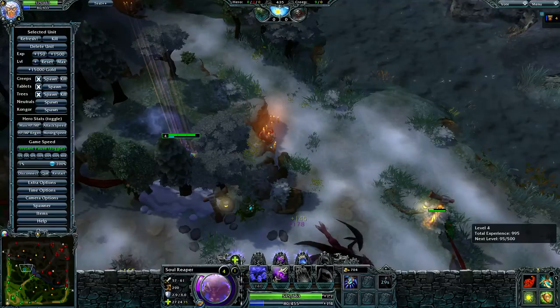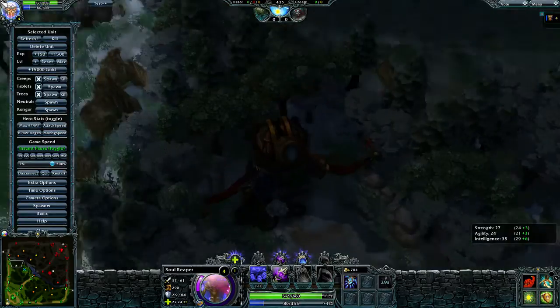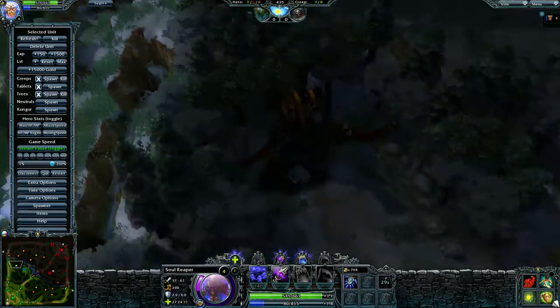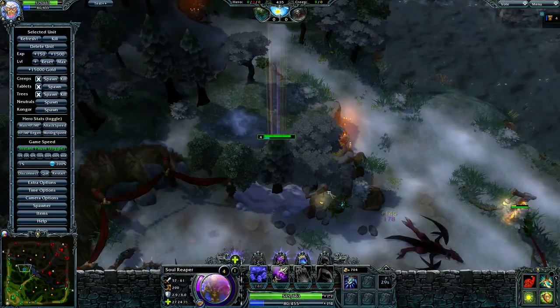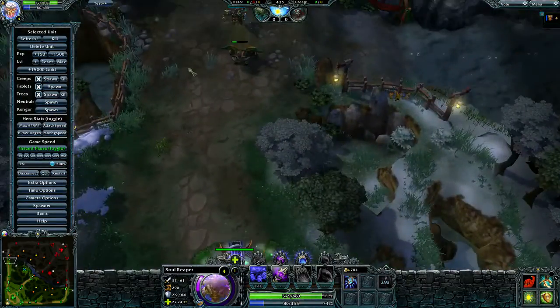After you hit level 4, I suggest you go back to one of the lanes. If you have a player who plays solo on the top lane, you want to go back to help him a little bit. Because if you stay farming ancient longer, it gets pretty inefficient. And Soul Reaper is not the best ganker either, so even if you hit level 6, you won't do much in terms of ganking. So go back to the lane and help your team.